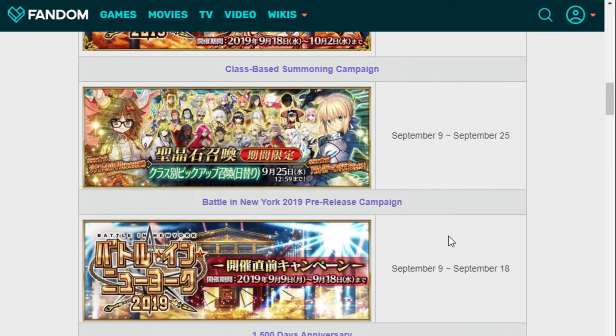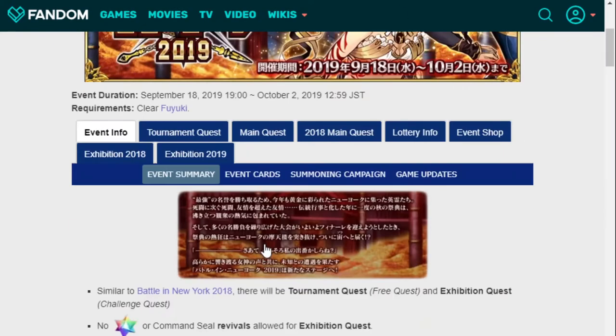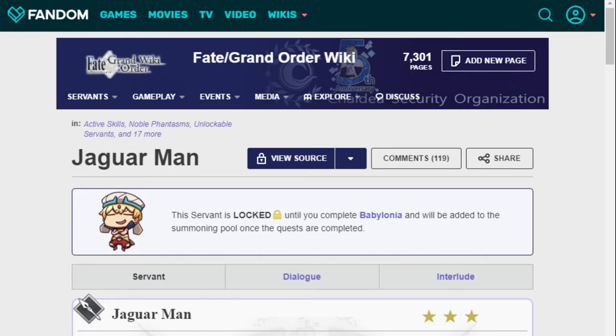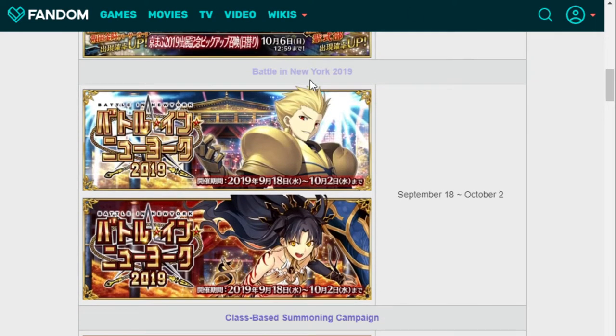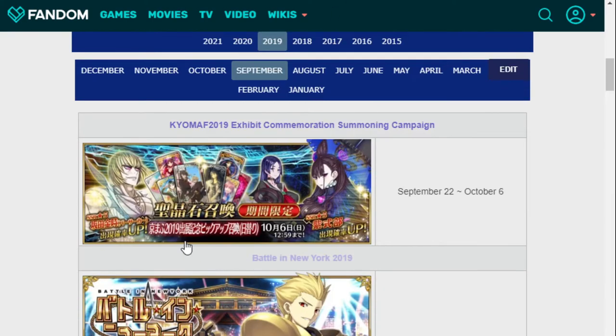Gilgamesh comes back in the Battle of New York. As much as I don't like the dude, Gilgamesh is one of the best Buster Archers out there — one of the best Archers in general. This dude has basically not gone bad since the beginning of the game. On his banner is Jaguar Man, who is a fantastic single-target Lancer. If Kuu did not exist, I would say she'd be one of the top — but Kuu exists and is obviously better. That doesn't change the fact that she's a tiger, and who wouldn't want that? Gorgon is a fantastic unit on here as well. I don't think Ishtar gets her own banner here.